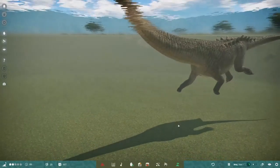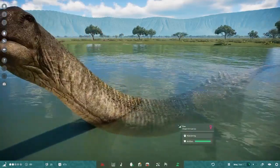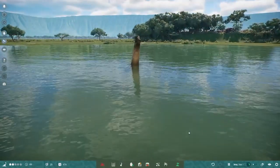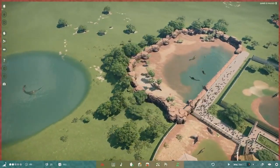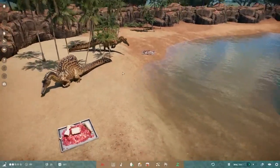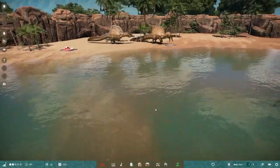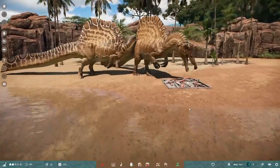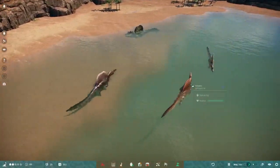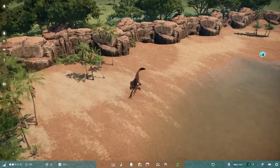Some things I hope happen down the line: more semi-aquatic animals, diving added, and underwater viewing. Watch her swim into the sunset — be free! I like how she uses her hands to support herself. I hope they add a live fish feeder down the line as well.